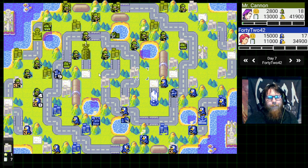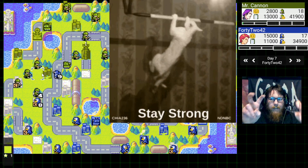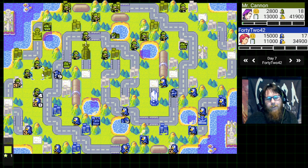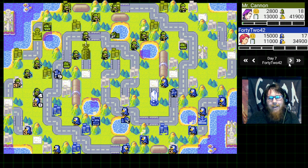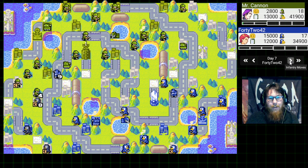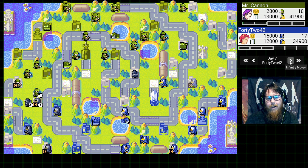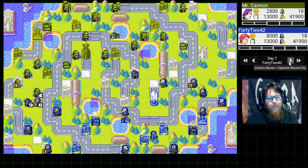I build a second tank from over here, deciding to make this my strong side. You've got to have a strong side and a weak side — you've got to pick. 42-42 continues capping, has already secured 12 properties so far while I have secured a few more. He's gone ahead and built a transport copter too. This is very standard stuff from this map — normally people like to go for the airport as soon as they can and build a transport copter.